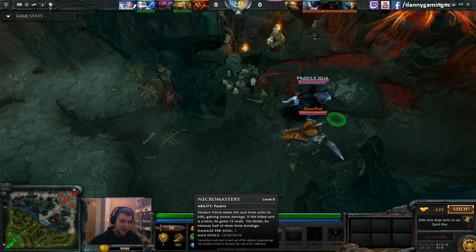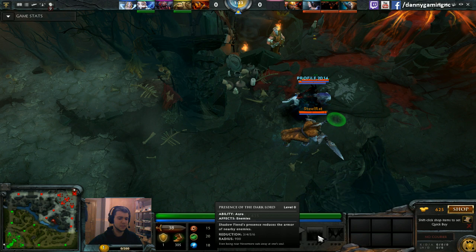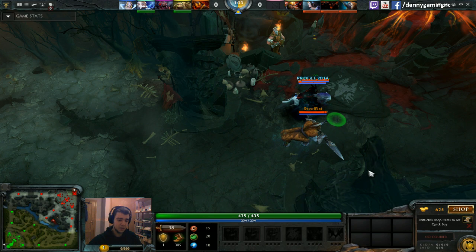The third skill of Shadow Fiend is an aura that affects only enemy units, reducing their armor in a 900 radius. On level 1 it's 3 armor reduction. The cool thing is it stacks with every other armor reduction — items and abilities like Slardar's ultimate, Desolator, and Assault Cuirass all stack with it.